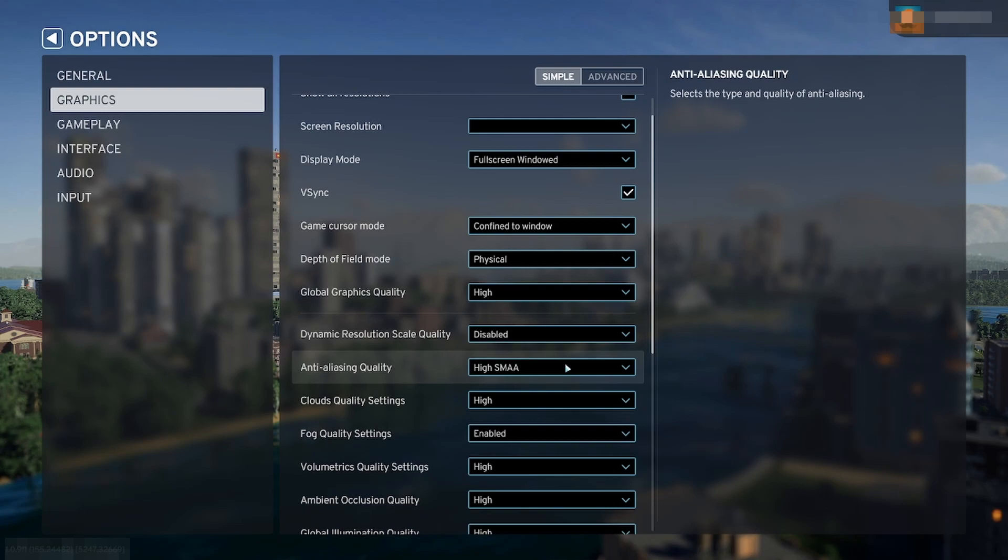One of the things that seems to be working for a lot of players is the depth of field mode — drop it to disabled.